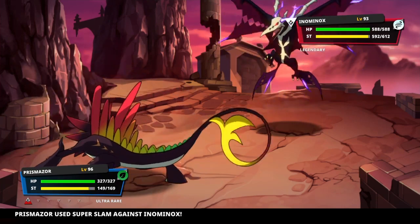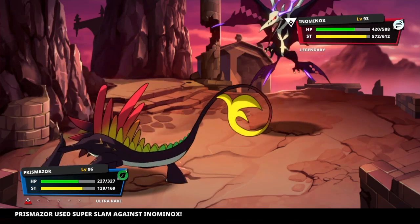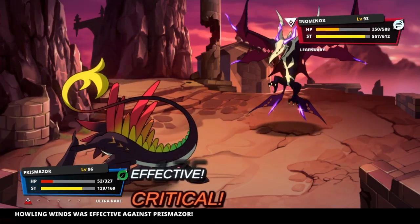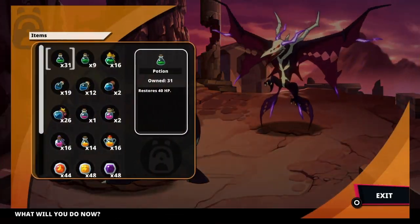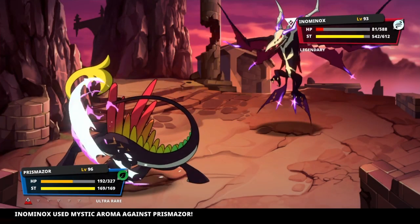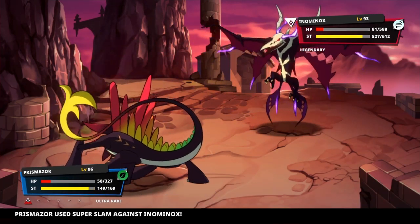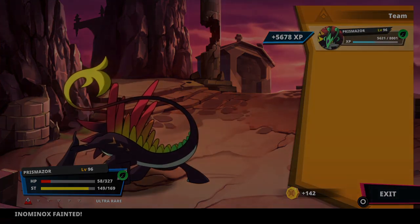Nice dodge, Prismazer, keep it up! That's why — this guy is weak, look at his HP: 588, compared to the... oh god. Come on baby, don't do the wing attack. Sweet, sweet, thank you. Attaboy, there we go!